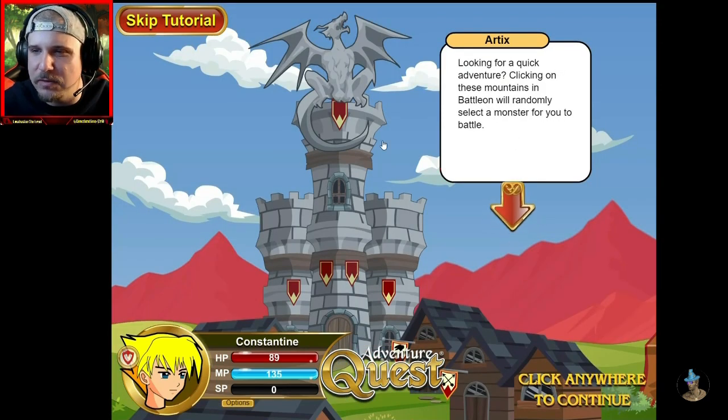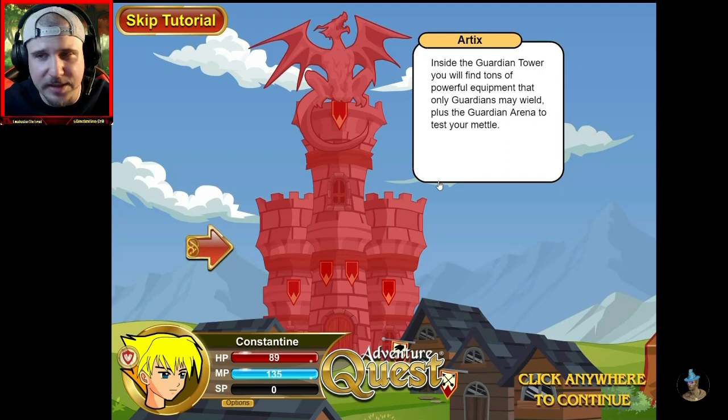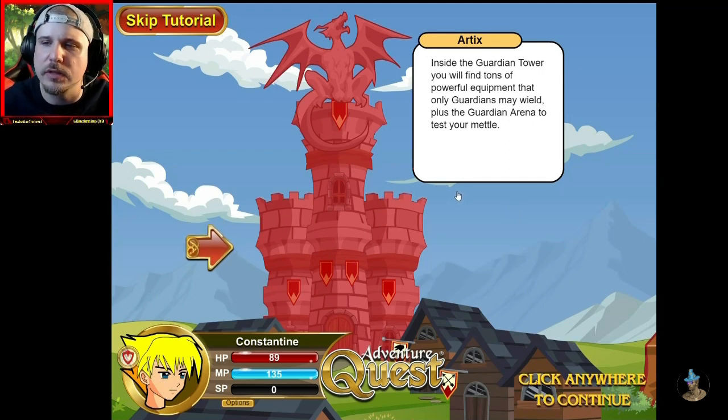Looking for a quick adventure? Clicking on these mountains and battle on will randomly select a monster for you to battle. This, hero, is the Guardian Tower. Guardians are the elite protectors of lore, with access to special equipment and the ability to take on every quest and area they can find. Inside the Guardian Tower, you will find tons of powerful equipment that only Guardians may wield, plus the Guardian Arena to test your mettle.